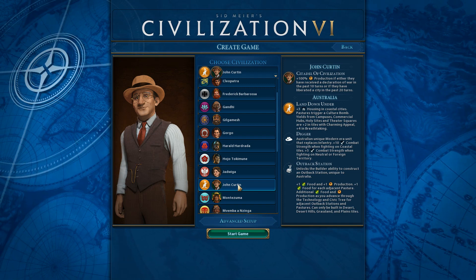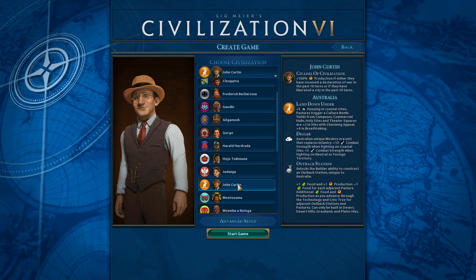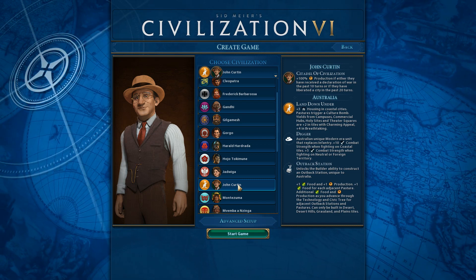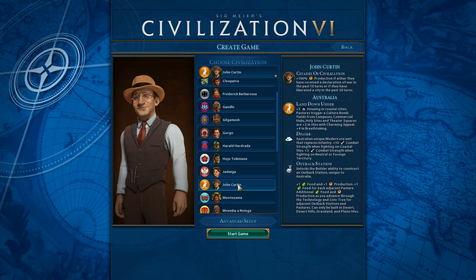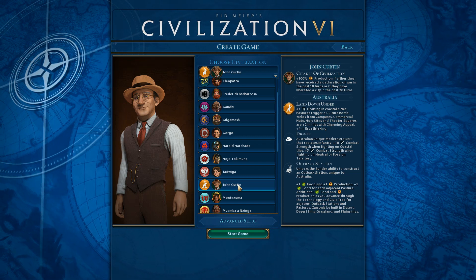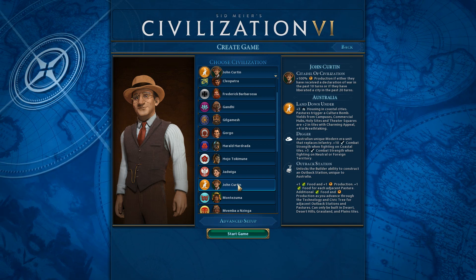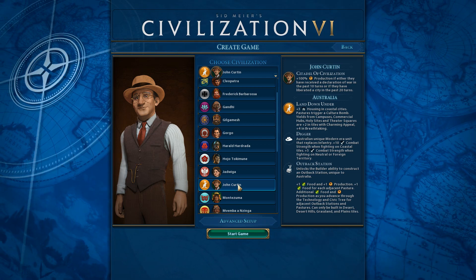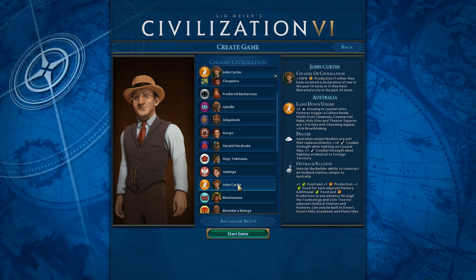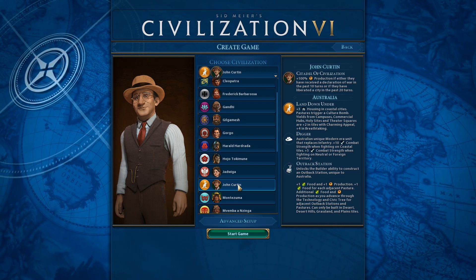The Outback Station is Australia's unique improvement. It provides plus one food and plus one production to whatever tile it's on. On its own it's a pretty good improvement, but it gets bonuses — additional production and food as you advance through the tech and civic tree. Steam Power will give you a bonus to production, and I think Rapid Deployment civic gives you a bonus to food. You also get a bonus plus one food for each adjacent pasture. These things are pretty damn good in my opinion. So we're going to go ahead and get started.